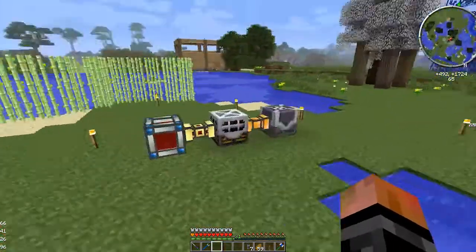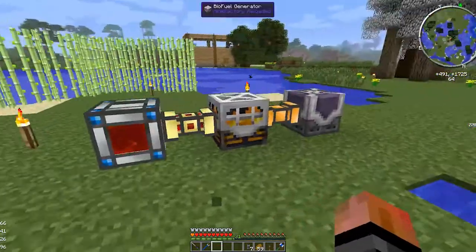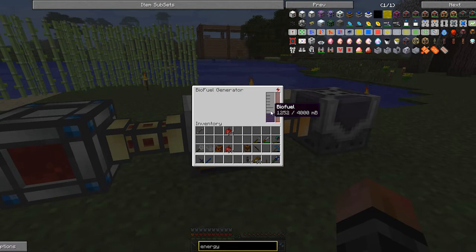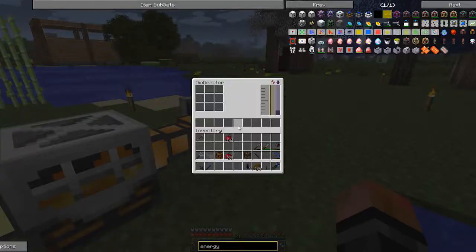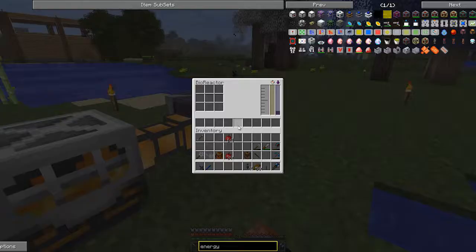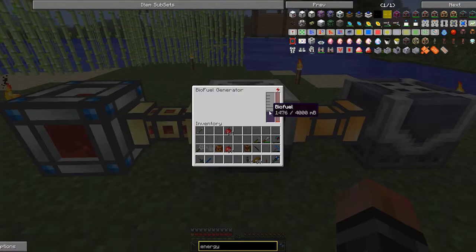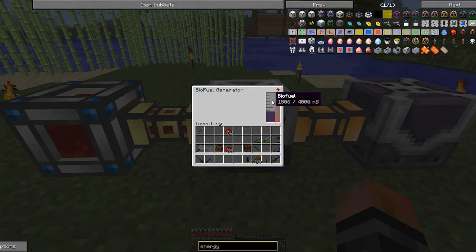If you want to see another tutorial on setting this up with the tree farm, let me know in the comments. The biofuel is still building from what we put in — it's all been consumed but energy is still growing because of the buffer. The buffer goes down slowly as it feeds energy in, so it's going to run up to the top and it produces an enormous amount of energy very quickly.